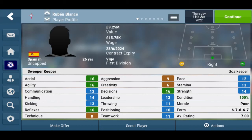Communication is 13, handling 14, kicking 13, reflexes 16 — which is very good for his rating and value. Technique is 8, aggression is 9 which is a bit high. Creativity is 6, which is actually quite high for him — I think Donnarumma is like 3 for creativity. Decision making is 16, which is good. Leadership is 13, throwing 11, positioning 10, teamwork 11. Pace is 12, and stamina is 13.